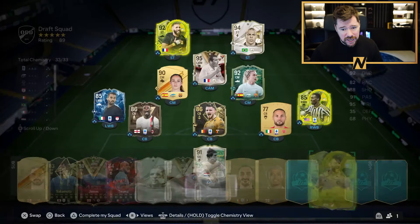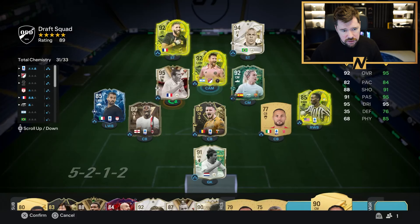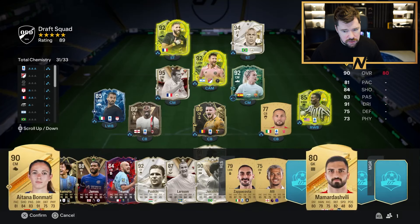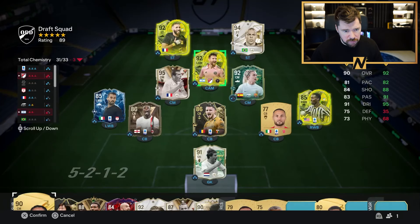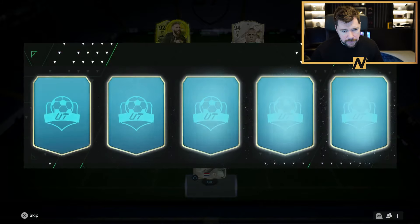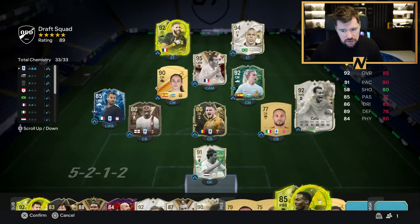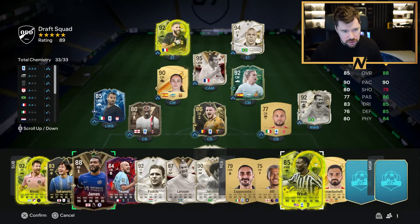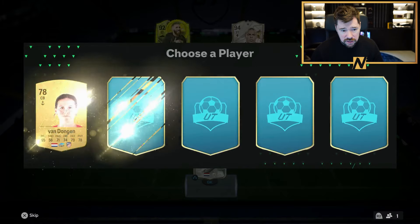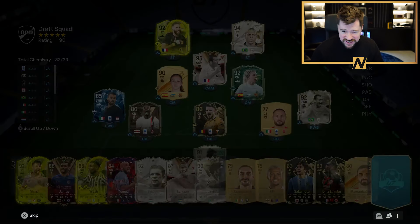92 Messi now — he can go into that CAM role which is good. Then we're swapping with Zidane — lost a lot of chemistry from the Spanish links there, which is a bit of a pain. I guess we might as well put Bonmati back in then at that point. Two picks to go — that's nice, another big upgrade. We are going to get a 1-2-3 out of this draft guys with a common centre back as well — how about that! That's not too bad at all. These man drafts are insane right now.